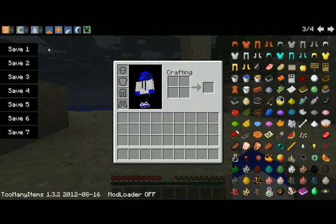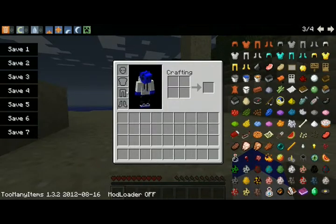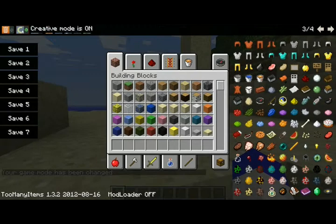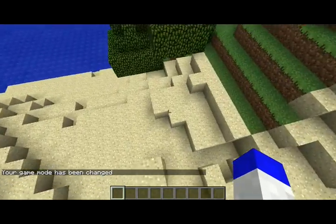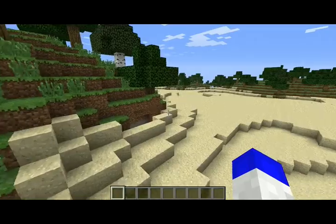It takes a little while. You can also switch to creative mode, so now you have the creative inventory — which you don't really need because you still have this. And you have the ability to fly, like normal creative in Minecraft. That's really nice.